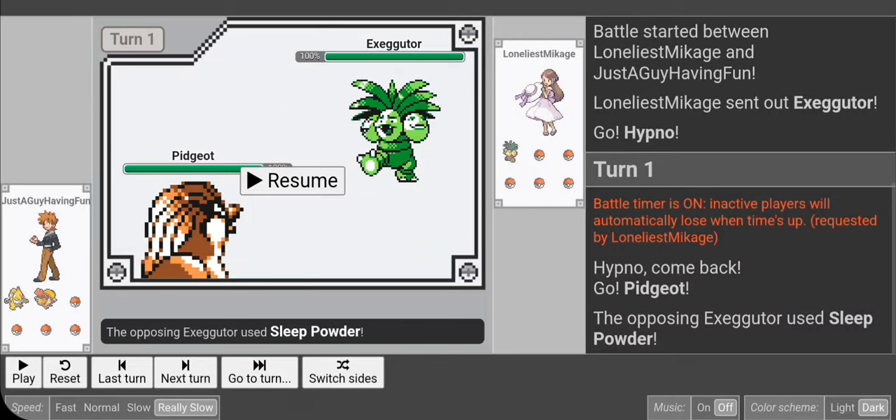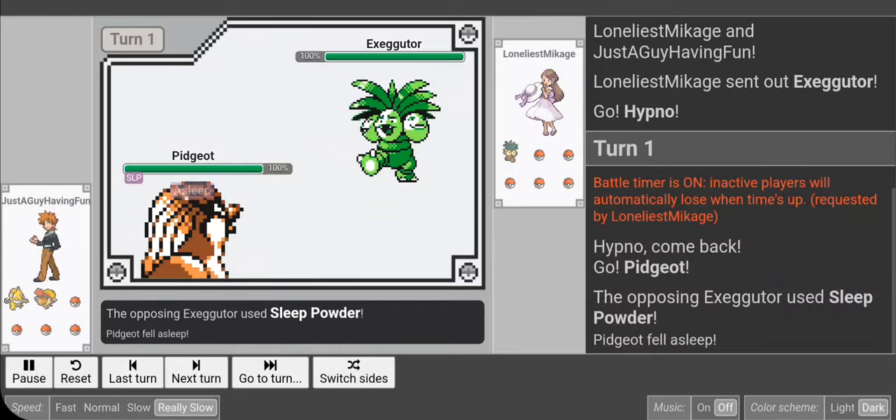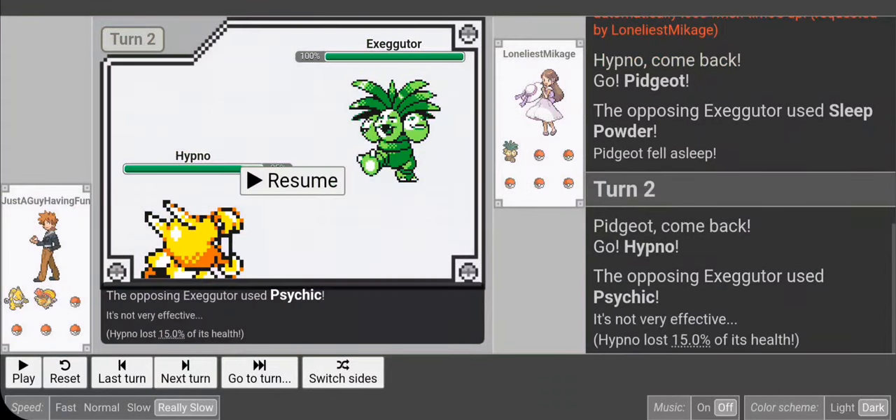He lands the Sleep Powder, which is unfortunate, so I go right back to Hypno. I have Alakazam, Rapidash, Moltres, and something else. This ties back into not being in a hurry to show my Pokemon early on — I want to keep my stuff hidden. My opponent still has six perfectly fine Pokemon and I don't want to let him know what I have. I want to keep them healthy and get the most value out of my early game Pokemon.